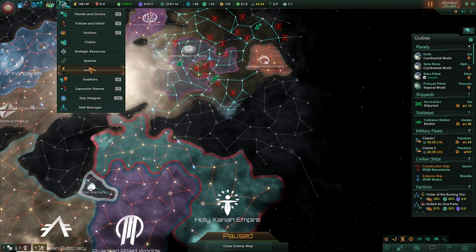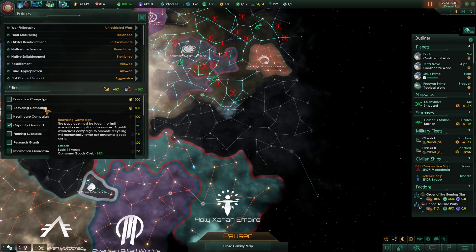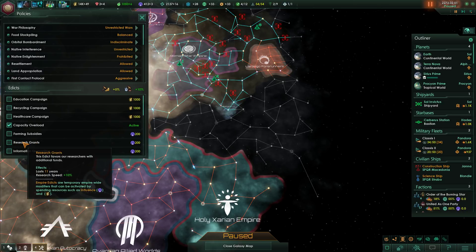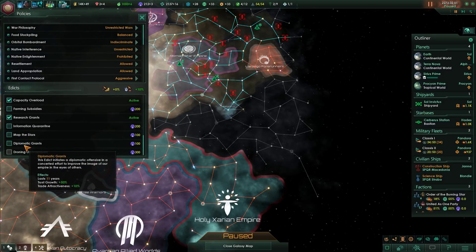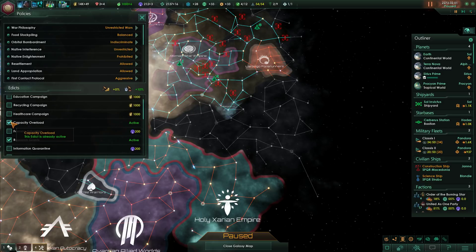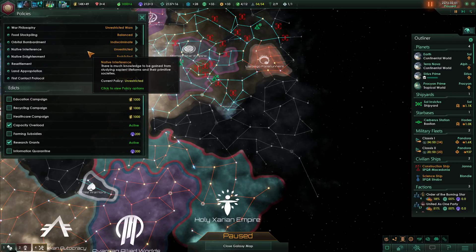Maybe there's an edict we can check out — policies and edicts. Education, recycling, healthcare, farming. Research grants — I think this is something our current Basileus would go for. Extra research speed, we want to have a scientific leap, so let's go for that. There's also mapping the stars, but I don't think we'll do that. We still have the capacity overload active; that's just going to stay active.